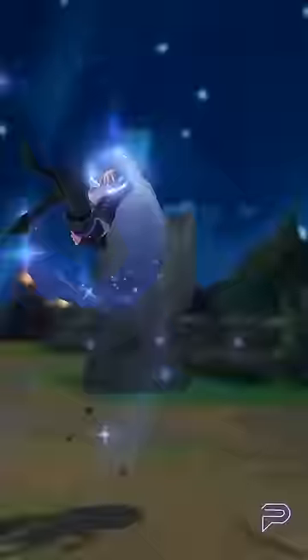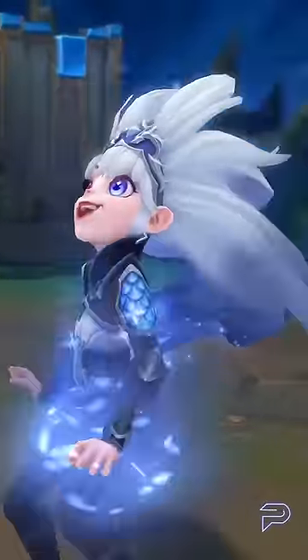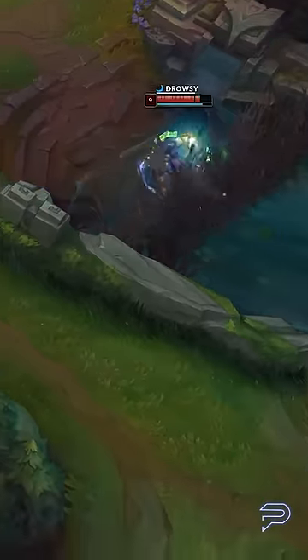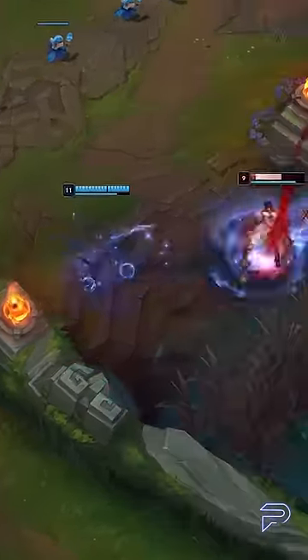Finally, we've got EDG Zoe. All of the EDG skins look great with their dark blue theme color, but that's part of the problem. It can be extremely difficult to see Zoe's bubble and Q during fights. Overall, skins can be amazing additions to the game, but we're not shocked that...